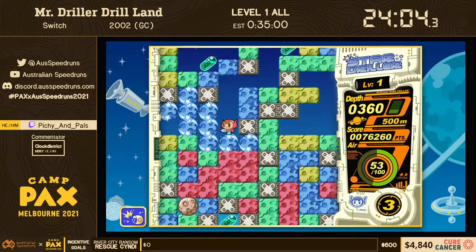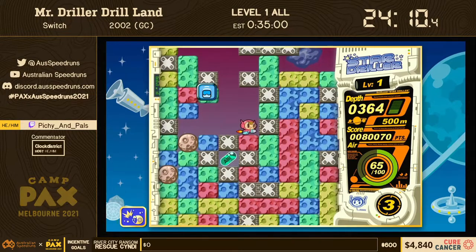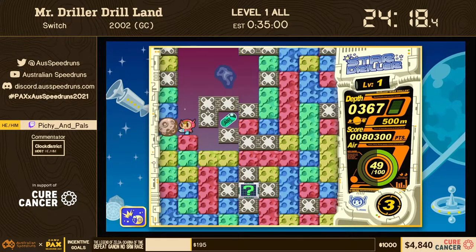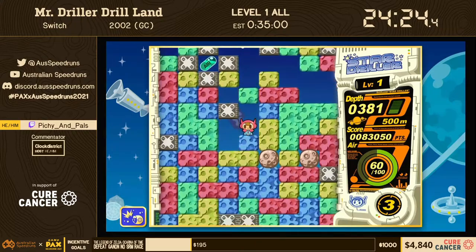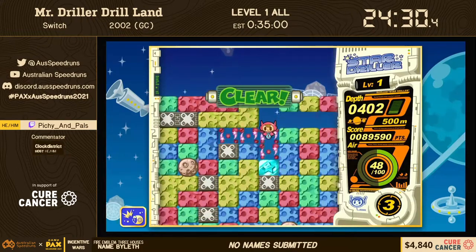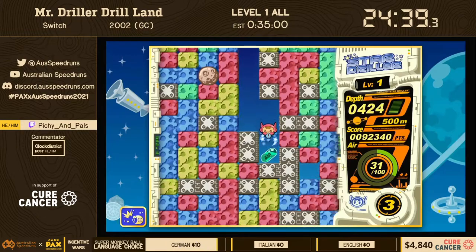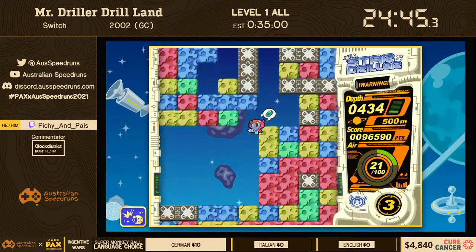Those cross blocks are going to clear. Since we're in a more conventional Mr. Driller level, when you get to the later strata you really need to pay attention to your setups for clearing cross blocks, because they deplete a lot of air. You want to get through them like this — this setup should work, yes. We get a bit more air, which can save time. The death animation, while it does refill your air, is quite slow — but we are probably going to abuse the death to get through here.